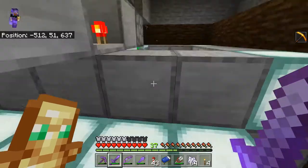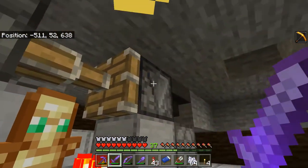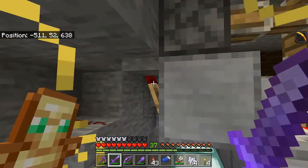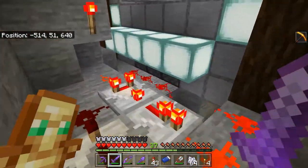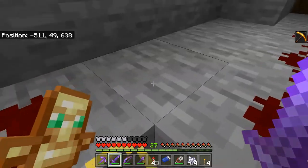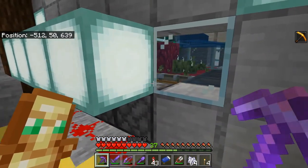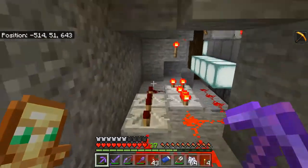So we got a comparator comparing the signal from this dispenser, and that's triggering this piston to extend that observer. There's another observer above that, so there's an observer clock powering the dispenser. That same redstone signal turns off this redstone torch, turning on this redstone torch, and that actually activates a much slower clock than the observer clock. Then I just have the pistons on the other side offset by just a few ticks. The timing isn't exactly how I want it - they should be sending the blocks back immediately and it's not, so I got to work out the timing of that.